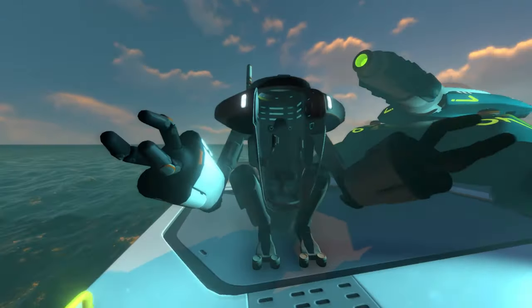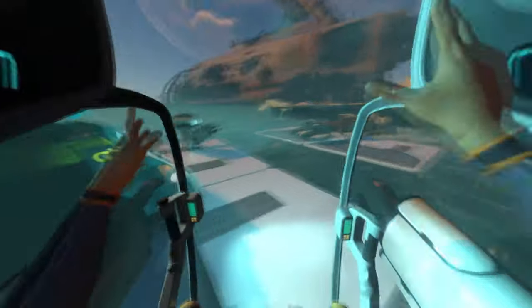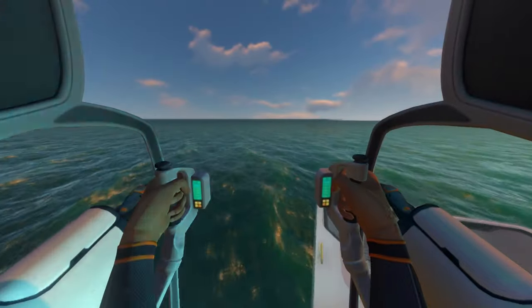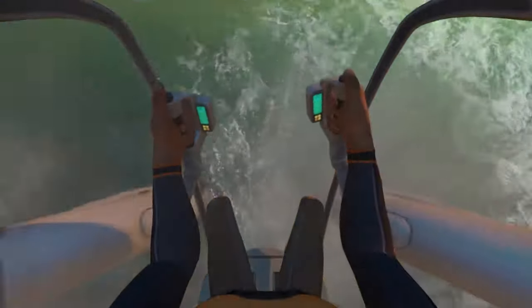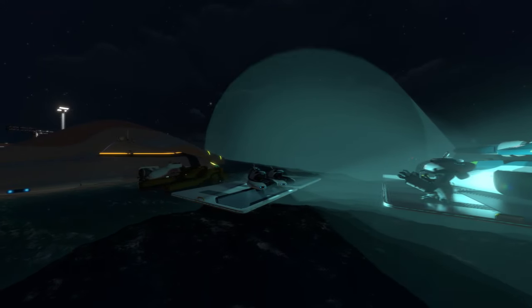Starting off with the Prawn Suit, it can be used to explore places that are too deep for the Seamoth and too small for the Cyclops. It has a base crush depth of 900 meters and can be upgraded to withstand a maximum depth of 1700 meters, making it one of the most useful deep-sea exploration vehicles in the whole game.